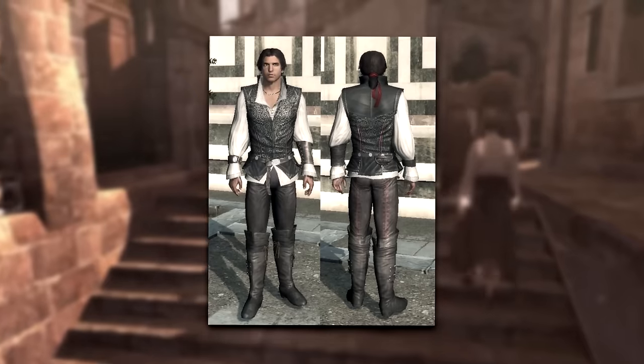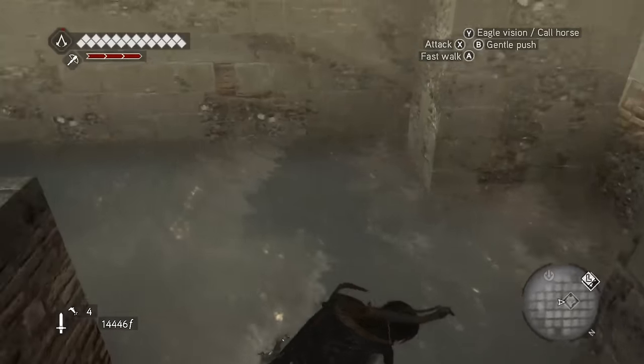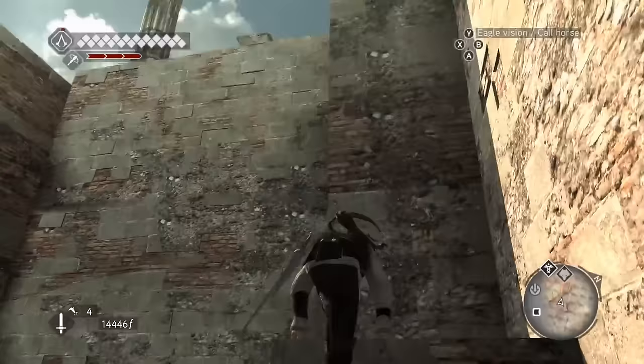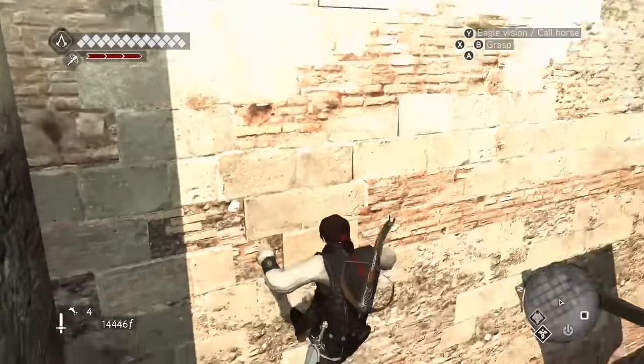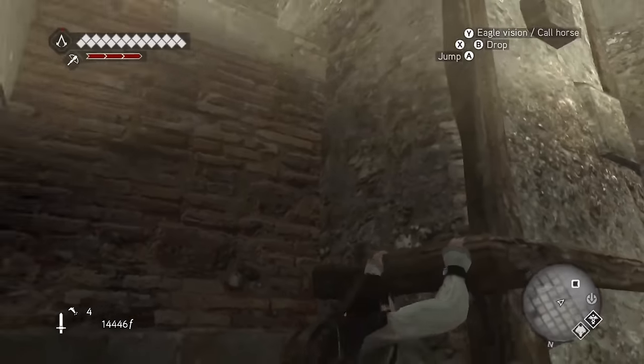I'll give an honourable mention to Ezio's Florentine Noble attire, which surprisingly can be worn in Assassin's Creed Brotherhood. I do like how Ubisoft allowed us to use this outfit before he became an assassin. If you wanted to unlock it, you'd just have to purchase it on Uplay for 20 Uplay units. It's just one of those outfits to collect.